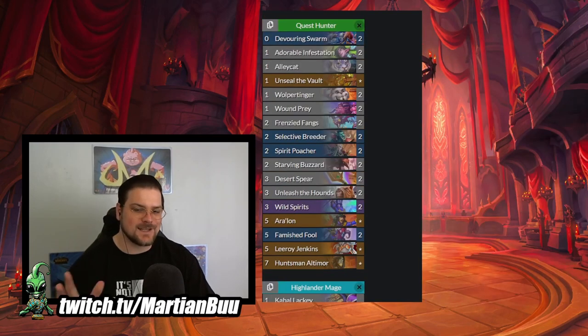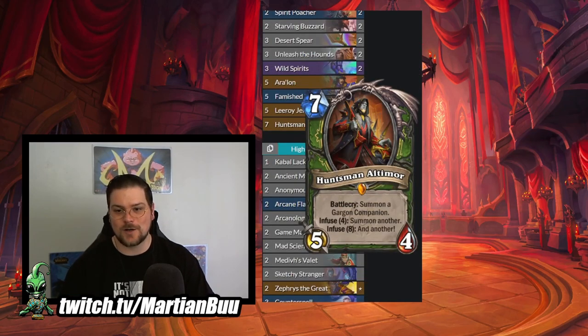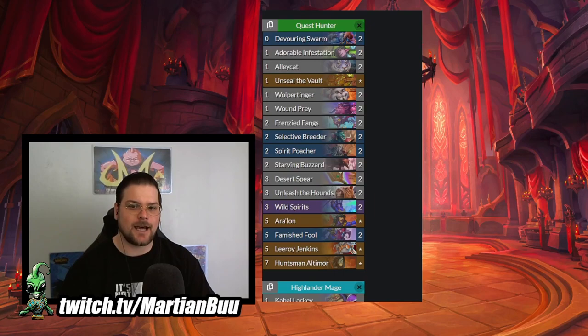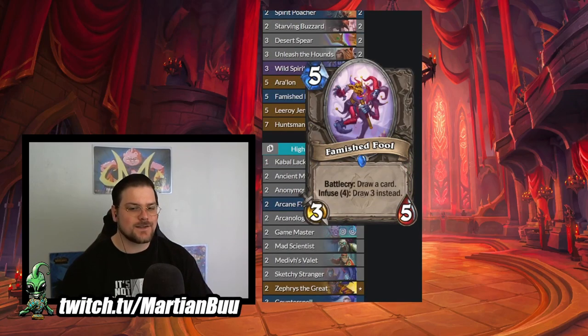Next up we have Quest Hunter - and this is not Quest Line Hunter, this is Unseal the Vault Hunter. Summon 20 minions and then you get Pharaoh's War Mask, which is the hero power: 2 mana, all of your minions have plus 2 attack permanently. The idea behind this deck is to find a place for Huntsman Altamore - he wants you to go wide so you can summon more Animal Companions. The Vault quest also wants you to go wide. Like yesterday we have Frenzied Fangs and all of the good Wild Seed cards, all of which make multiple bodies to keep the quest progressing. We also have Famished Fool in here, so the deck is built to activate and infuse.